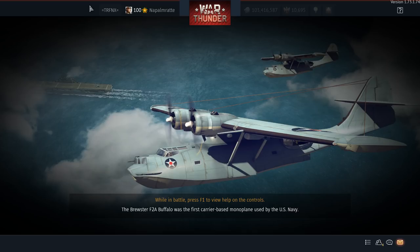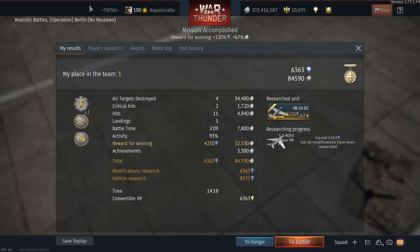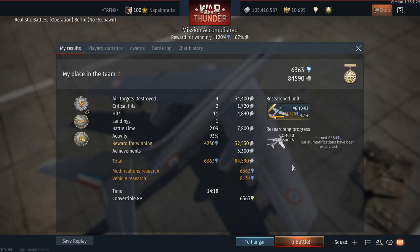Now you very often get down-tiers or even-tier matches at 8.0 — and sometimes you just fight 8.0s. That's a good change. Let me know in the comment section what you think about this plane. The income is actually quite good for a non-premium plane with no premium booster — over 80,000 silver lions and quite some research point progress on a tier 4 plane. Thanks for watching, I hope you enjoyed this video. Please give it a like and subscribe if you want to see more. We'll see each other in the skies of War Thunder.